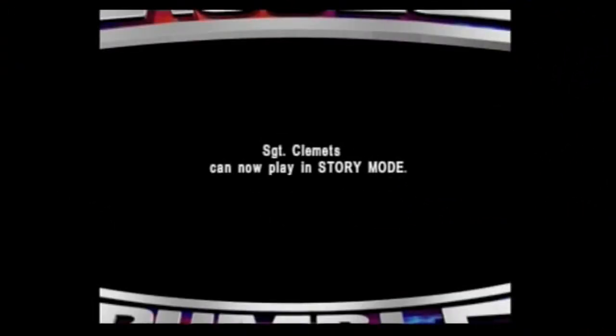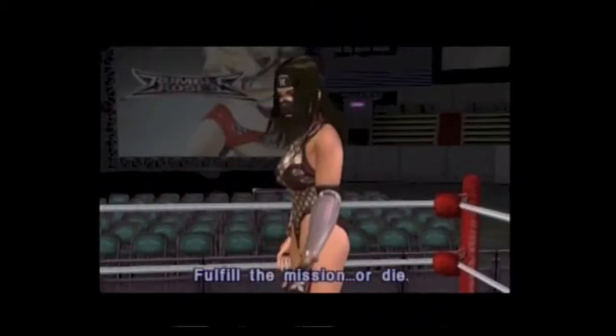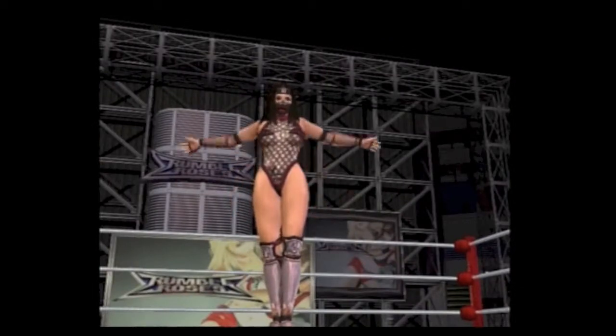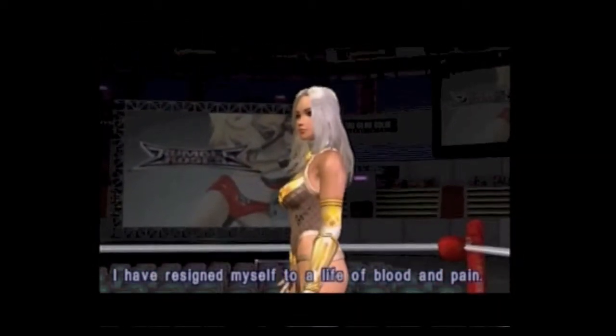When you complete the Story Mode with a character, you unlock the other version of that character. So for instance, if you complete the character with Bloody Shadow, you then unlock her good alter ego, Judgment.